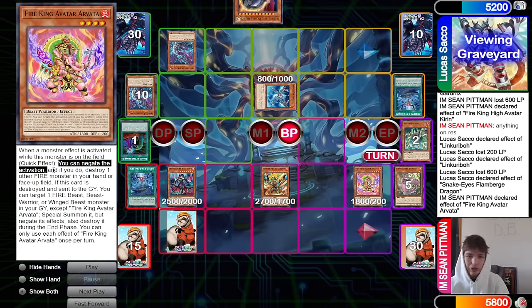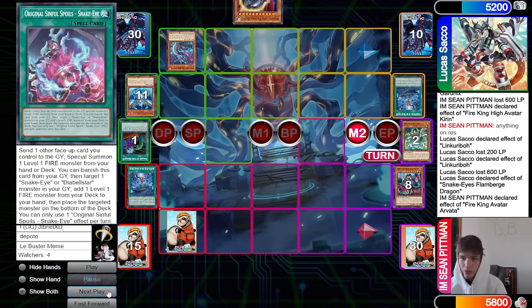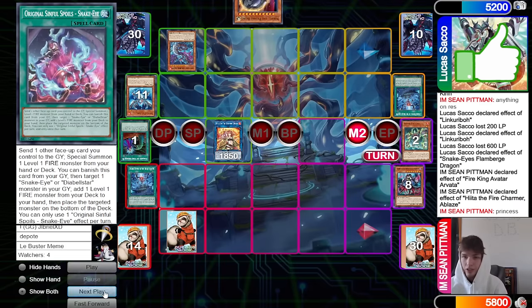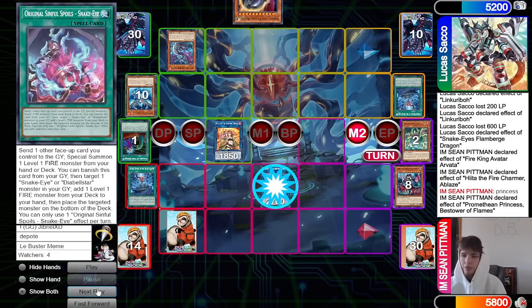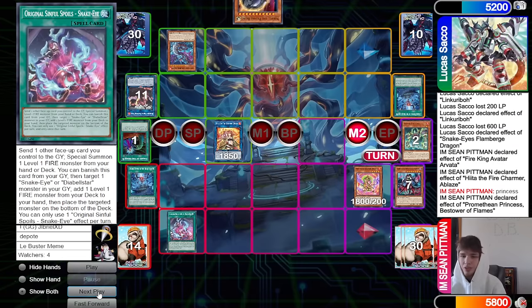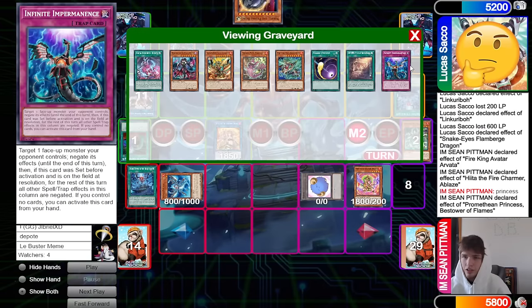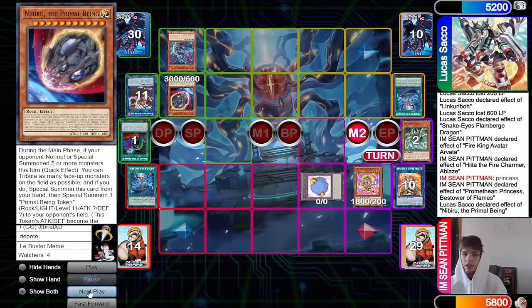Negate the activation of Flame Burge, destroy Garunix. Main phase 2 — link off to go ahead make Hida. Hida effect takes Princess, then we have Princess effect that can summon back out from the graveyard. We summon out the Arvato there — Original send goes summon, but we've already used Arvata, it's a hard once per turn, so it's not live again. Go bring out Snake Eye Ash — they're asking if you have Rock, yeah drop Rock, that's fine, pass over token.